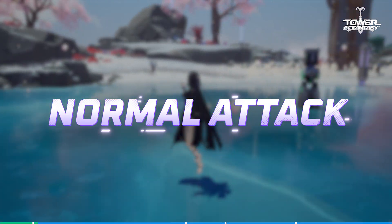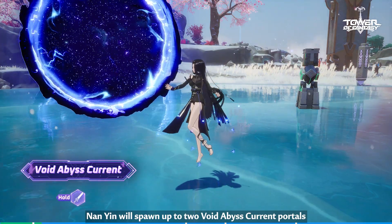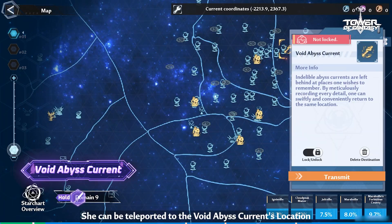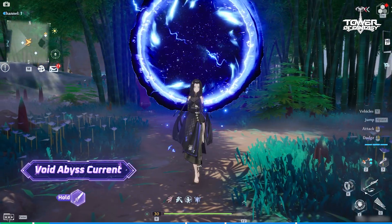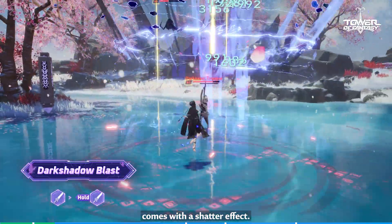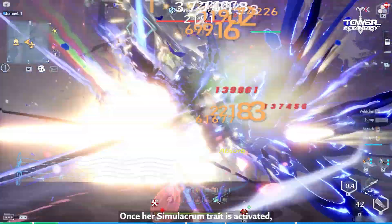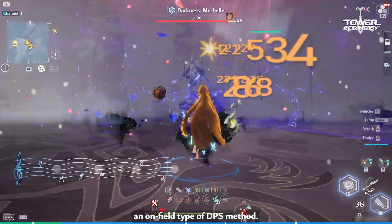Normal Attack: While in the non-combat state, Nan Yin will spawn up to two Void Abyss Current portals when you tap and hold Normal Attack. She can be teleported to the Void Abyss Current's location on the map at any time. While in combat, her Normal Attack move, Dark Shadow Blast, comes with a Shatter effect. Use it to your advantage. Once her simulacrum trait is activated, Nan Yin's Normal Attacks can also become an on-field type of DPS method.